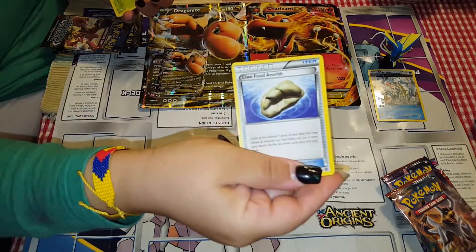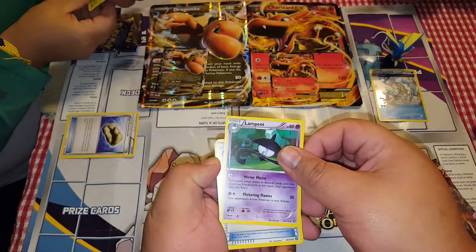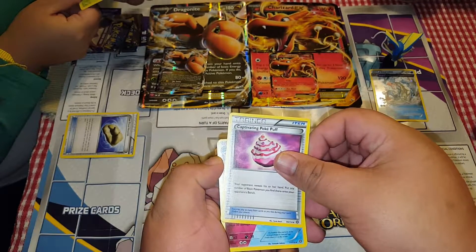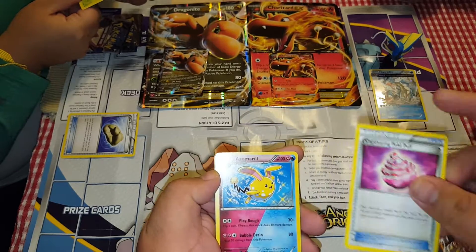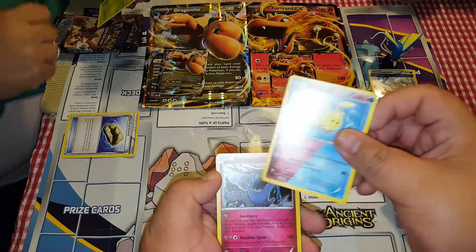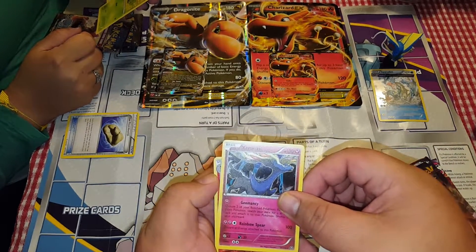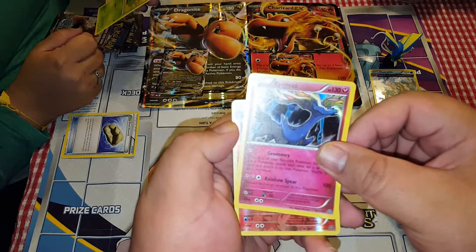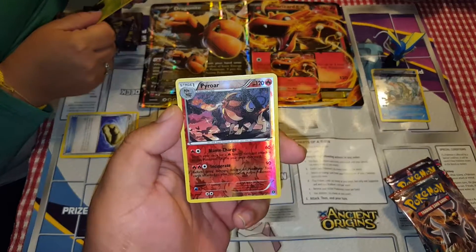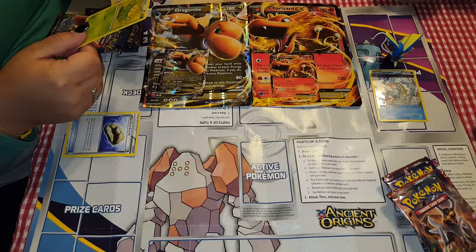So we got a Fossil Trainer, a Limpent, a Captivity Pokepuff, Azumarill, this is new — Zygarde Holo, and Pyroar Reverse Holo. These are both rare.